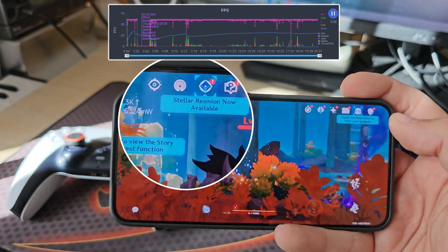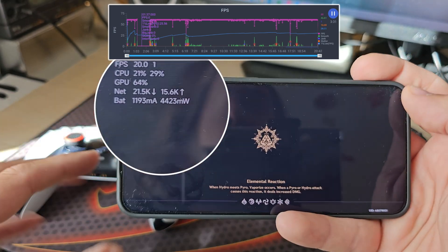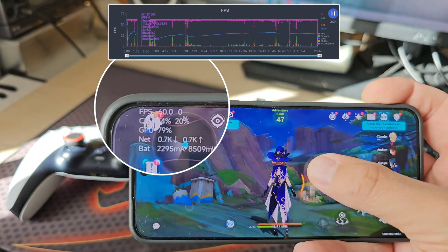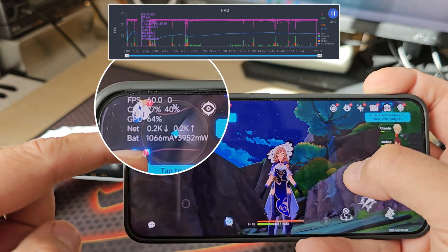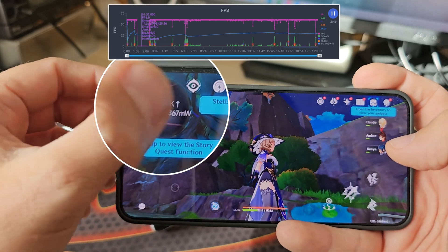I really like the music of this new map — the map is really, really good. Now let's enter Fontaine and see what happens there. Just one more time, let me do a spin here in Natlan. And you can see, 60 FPS, and of course we're using something like 6 to 7, sometimes probably even 8 watts of power.